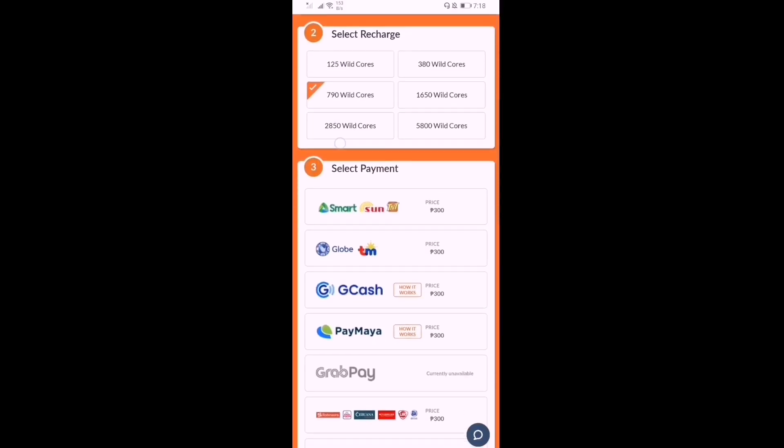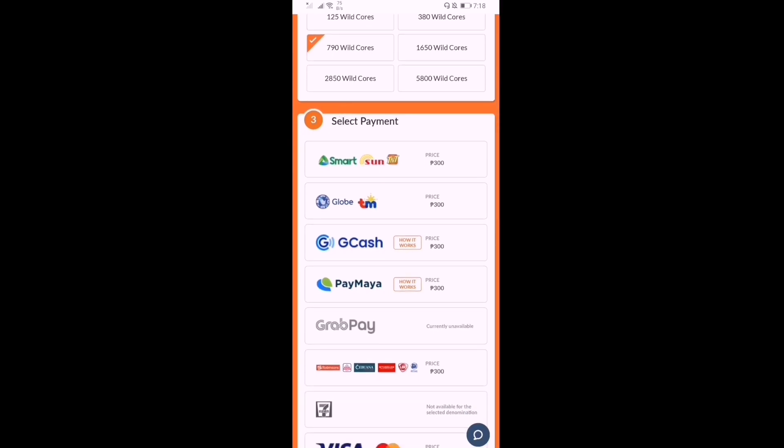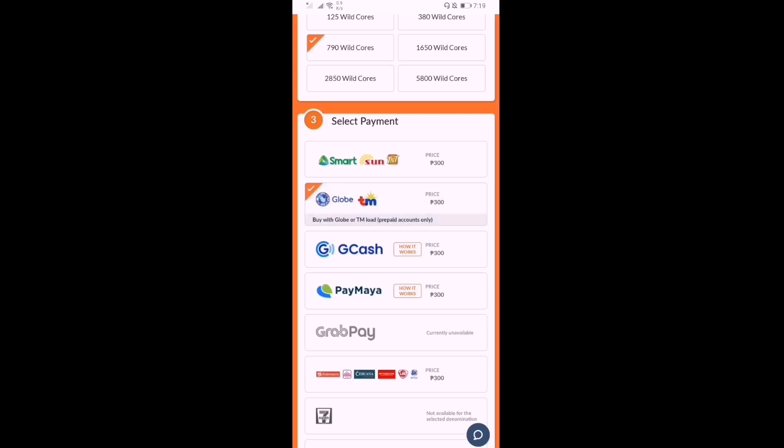Next, select your network. My network is TM, so I'm gonna select TM. You're gonna need an exact load of 300 pesos — you're gonna load that onto your SIM card at the exact price of 300 peso load.